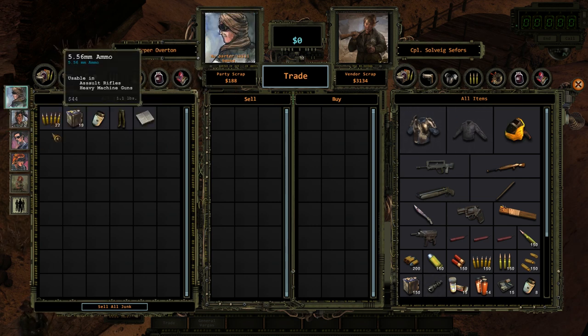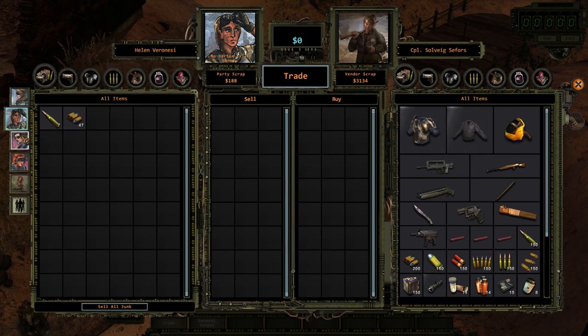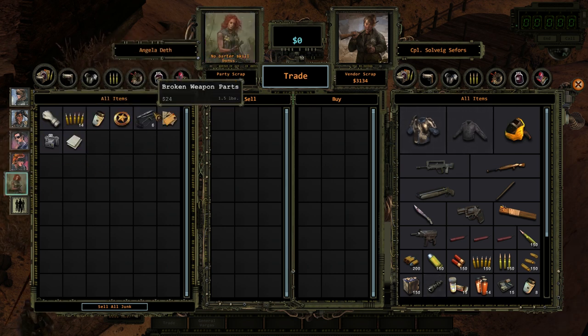I think I'm doing pretty good on ammo. Yeah, a bunch of assault rifle. I could use more sniper ammo. Decent amount — pretty good amount. Yeah, we're doing okay on ammo, I don't think I need to buy ammo.